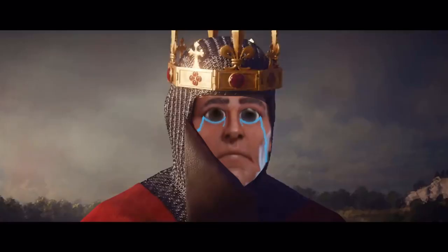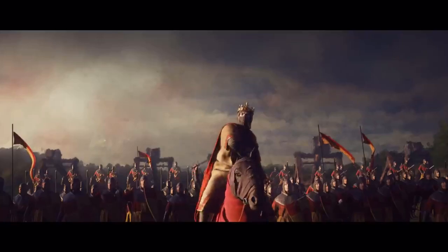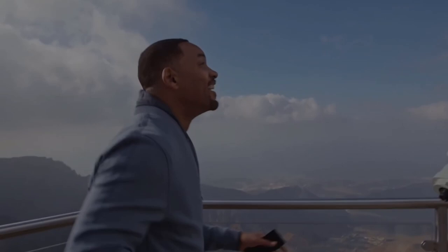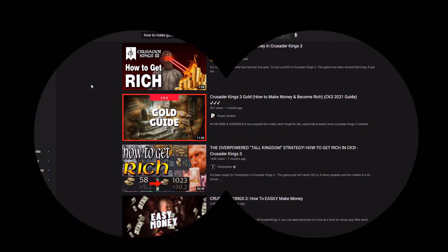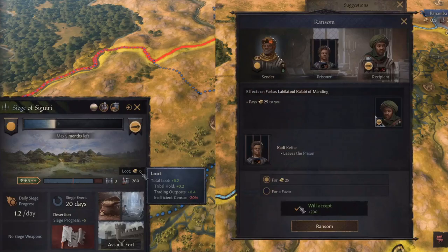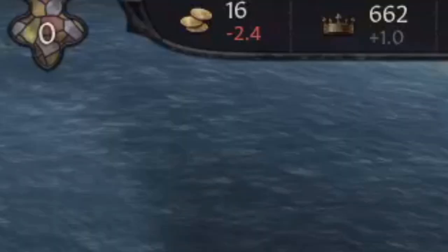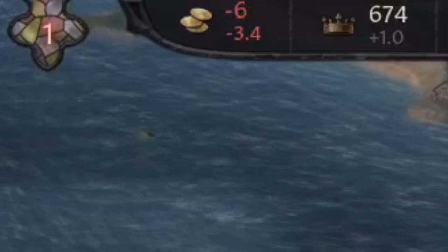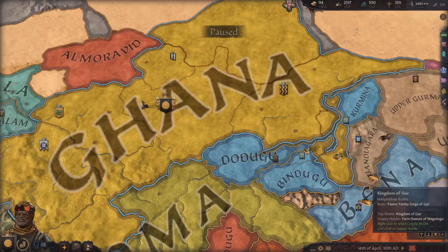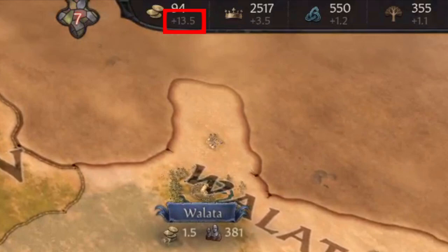Hello everybody, today I am back with another Crusader Kings 3 tutorial video all about how to increase your realm's gold per month. I had a look through some other YouTube tutorials about making gold in CK3 and they all had some great tips like demanding payment for hooks, extorting your local priest or pope for all their money, or going to war so you can loot and ransom. These are all helpful ways to get a quick influx of cash, but if my gold per month isn't high enough, I will often find myself back in debt after using these fast money-making methods. So what I will be focusing on in this video is this lovely number right here which signifies how much money your realm is making you per month, and increasing this is a much better way to ensure sustainable growth in your kingdoms.